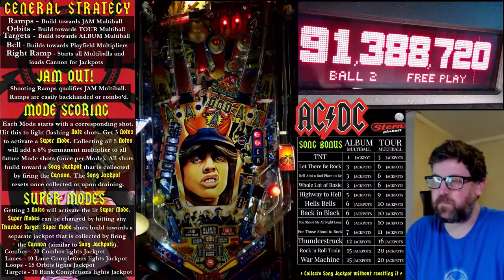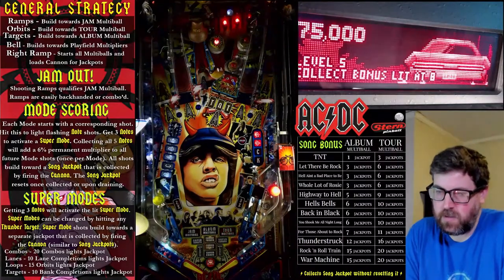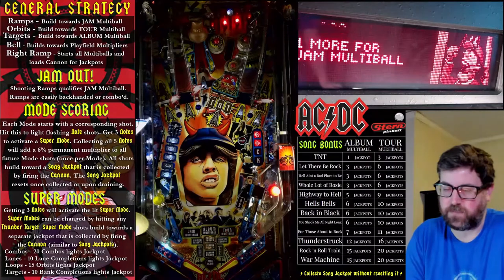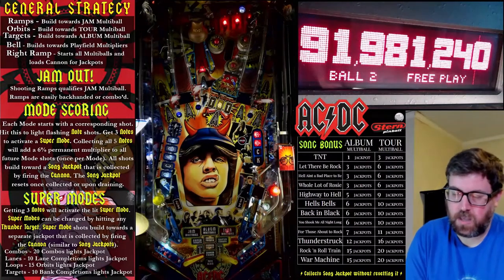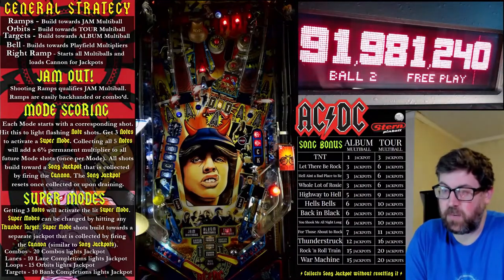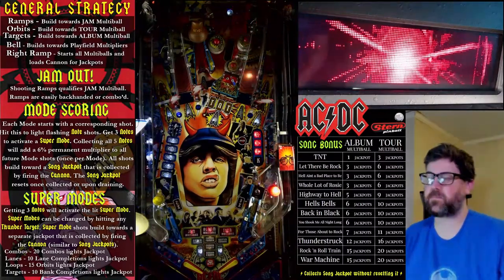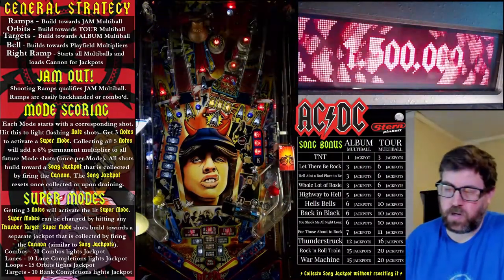On ball three, I'm going to get our skill shot and our VIP pass. Because we didn't use our last VIP pass, we still have that — so we've got two of them. I'm not really going to mess around. I'm just going to backhand this right ramp, get tour going, and then start shooting for the orbits. Tour multiball is a little bit different than jam multiball.